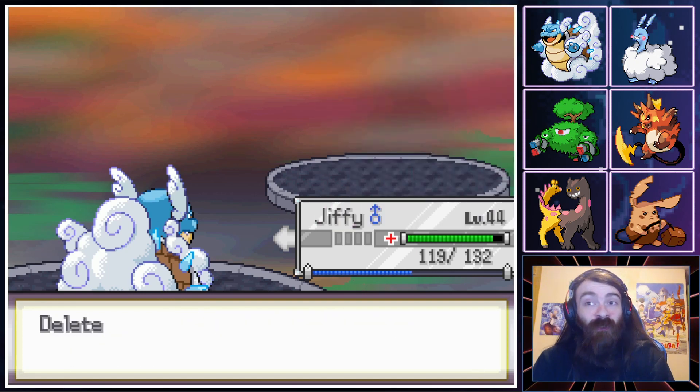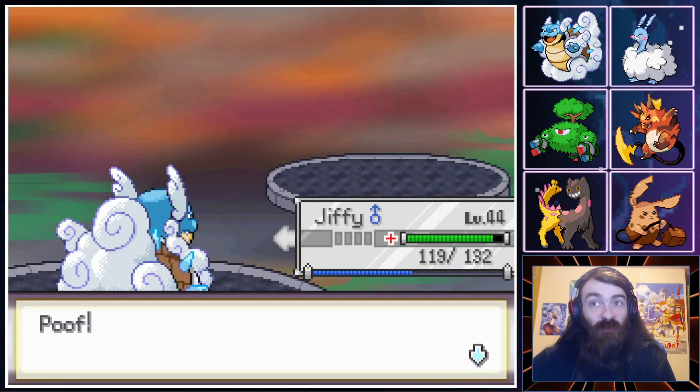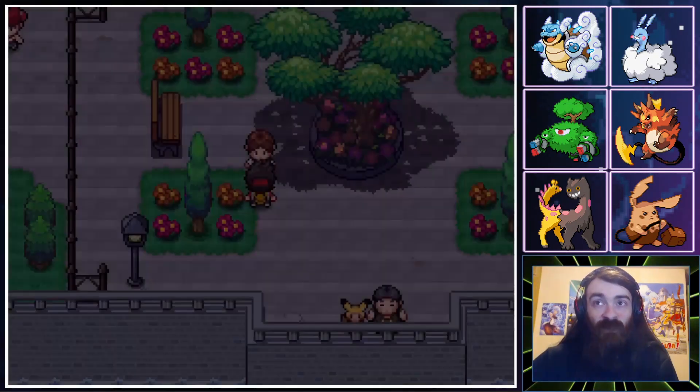Juniper is trying to learn Horn Leech — oh, that's a great move! Yes please. That is really nice. Between Heavy Slam and Horn Leech, that might be my favorite moveset. That's a really nice moveset.